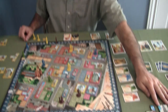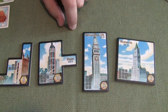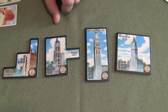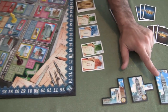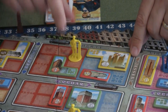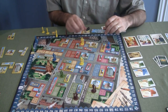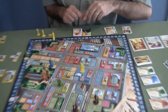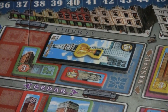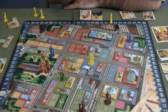Over here you can see some tiles that aren't yellow, green, red, or blue — these are legendary buildings and they are gold buildings. They can be built straight out once you're able to build gold buildings, or you can demolish something and build them. Each player can only build one during the course of the game. On my turn I'm going to demolish this silver building for a gold legendary building, and to show that it's mine I put my king token on it — scoring those 12 points.